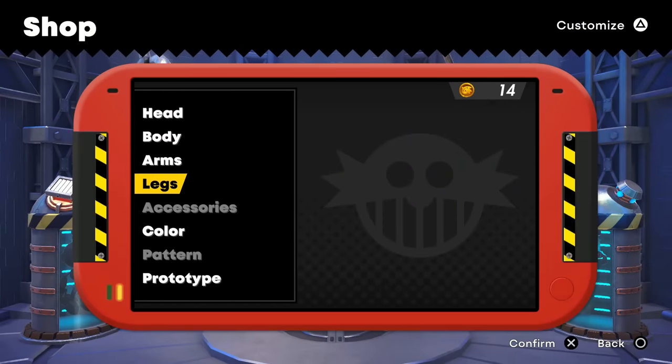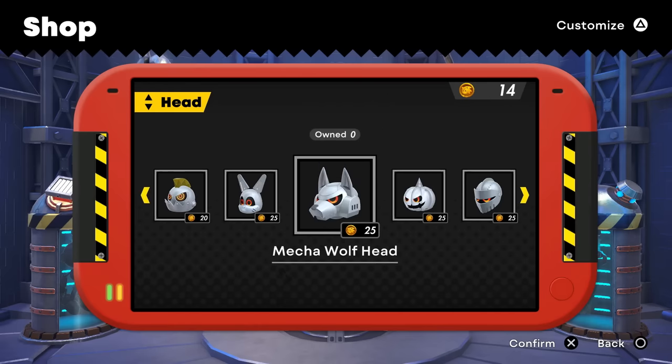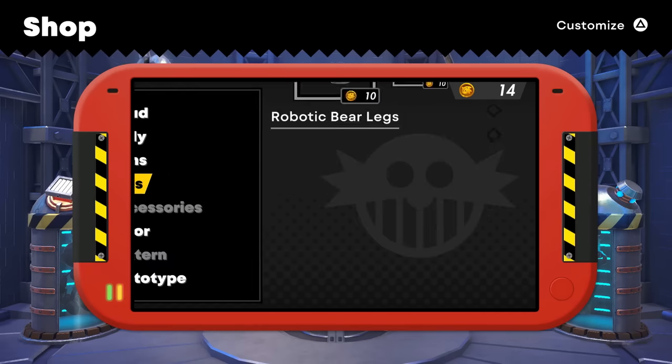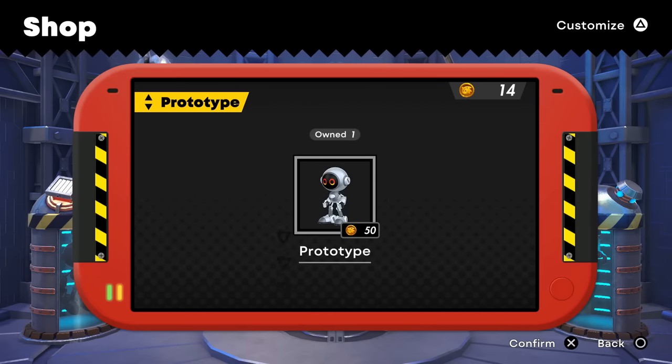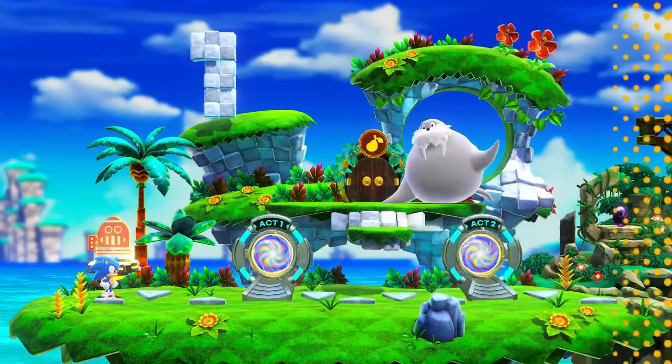Head, body, arms, legs — we can customize Sonic! That is so cool. So I guess as we earn up more medals, we'll try to get some extra customizations for him. There are also different colorings — prototype! So, so cool. I definitely want to check that stuff out soon, but it might have to be later on in the game.